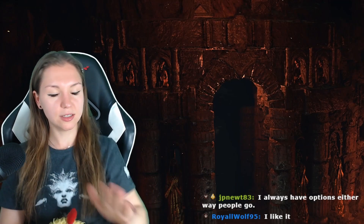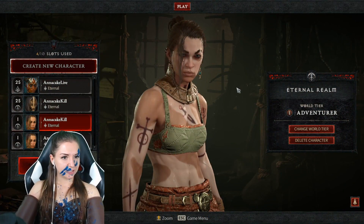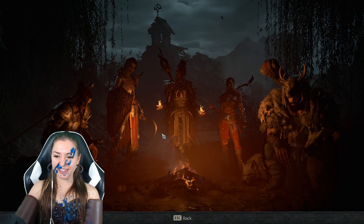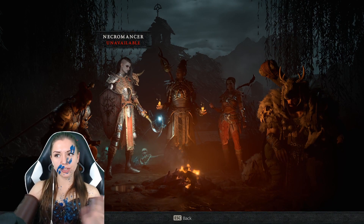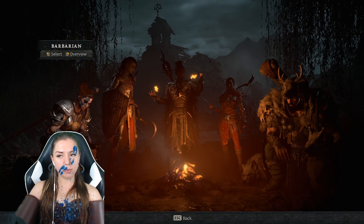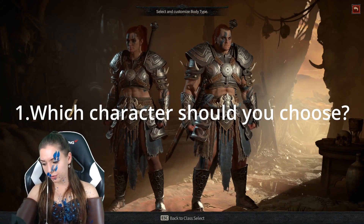The game is here, the Server Slam is here. You are logging in, you stayed in a queue for eternity — it's a Server Slam after all, we are slamming the server. It's an open beta, a lot of people are trying to log in at the same time. But you are in, you're finally here in the game, and the first thing you're gonna see will be the campfire and the five characters that you can play and choose from.